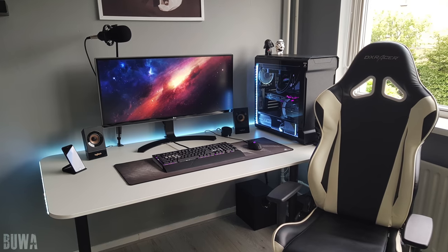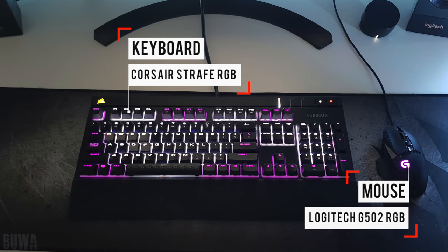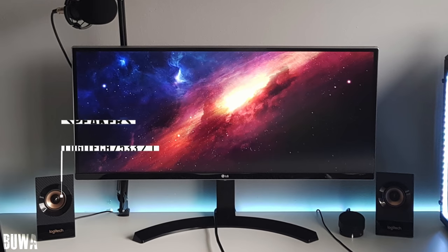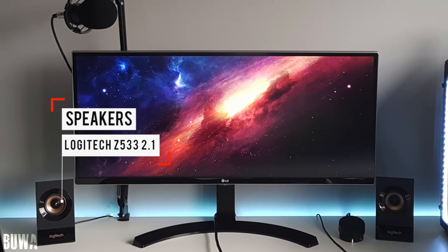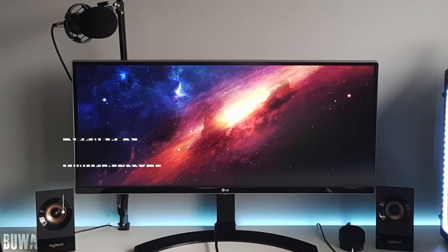Starting off the show we've got a very organized setup from Booha, featuring the 34-inch ultrawide from LG and the Corsair Strafe RGB keyboard with the Logitech G502 mouse. Flanking the monitor are a pair of Logitech Z533 speakers, and behind the monitor is a boom arm holding up his BM800 microphone.